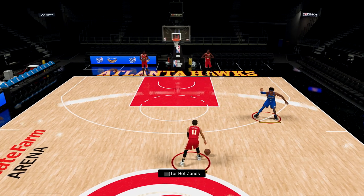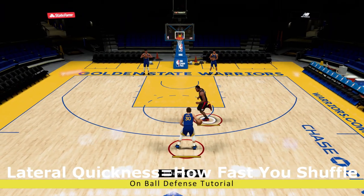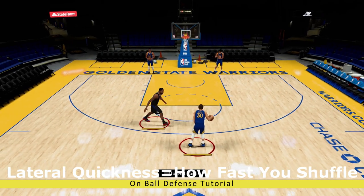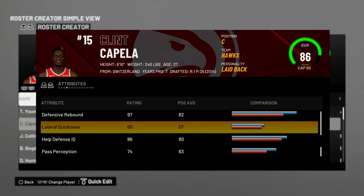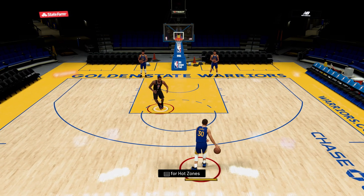Once they hit the sidelines is when you want to retreat back a bit — it's easy to get caught here and play too far up, and bam, they just beat you sideline. The speed at which you can move side to side is directly tied to the player's lateral quickness rating. Bigs usually have a very low rating in this category, while someone like Kawhi Leonard obviously has a really high rating so he can shuffle sideways faster than most.